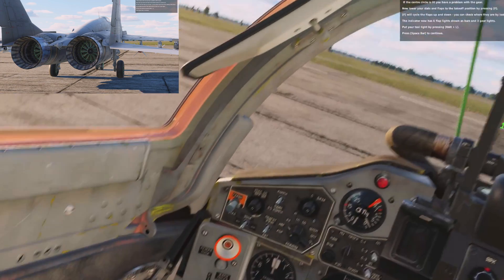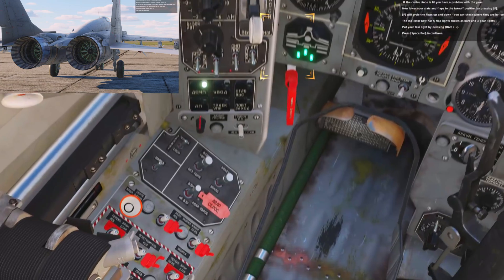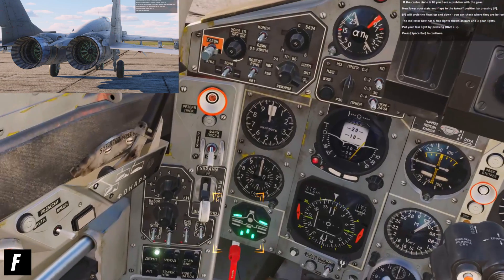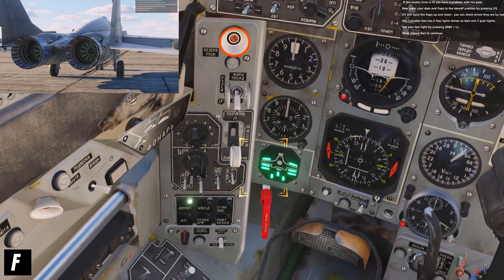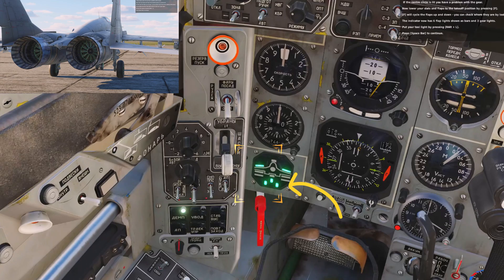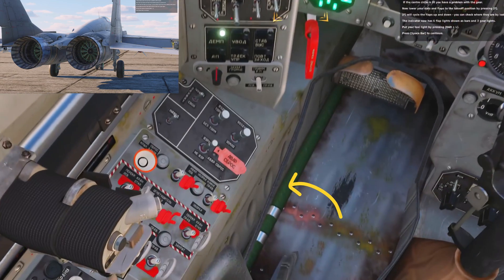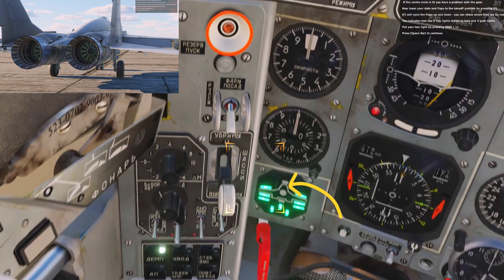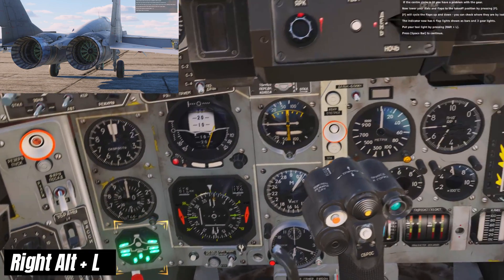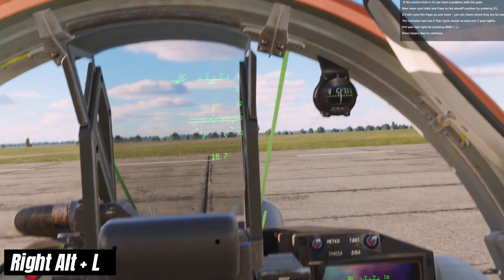If the centre circle is lit, you have a problem with the gear. Now lower your slats and flaps to the takeoff position by pressing F. F will cycle the flaps up and down. You can check where they are by looking at the gauge. The indicator now has six flap lights shown as bars and three green lights. Put your taxi light on by pressing Right Alt and L. Press the spacebar to continue.